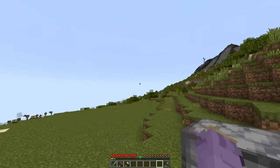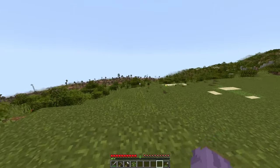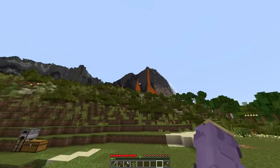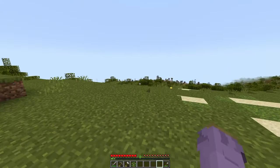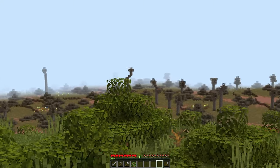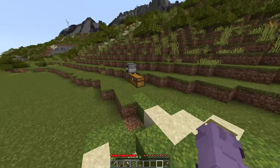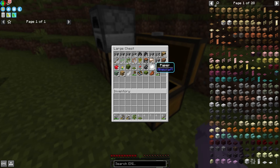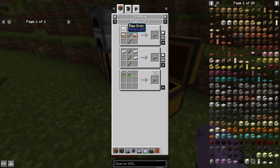I've gone ahead and cleared out a little bit of an area right here just to start off. Not a bad area — we have a beautiful mountainscape in the background, a dead savannah type biome just ahead, and we're on these nice rolling bushy hills. In my chest here I gathered a few things: some iron from a cave above ground, I made a few tools, and also made this iron hammer with just five raw iron and two sticks.